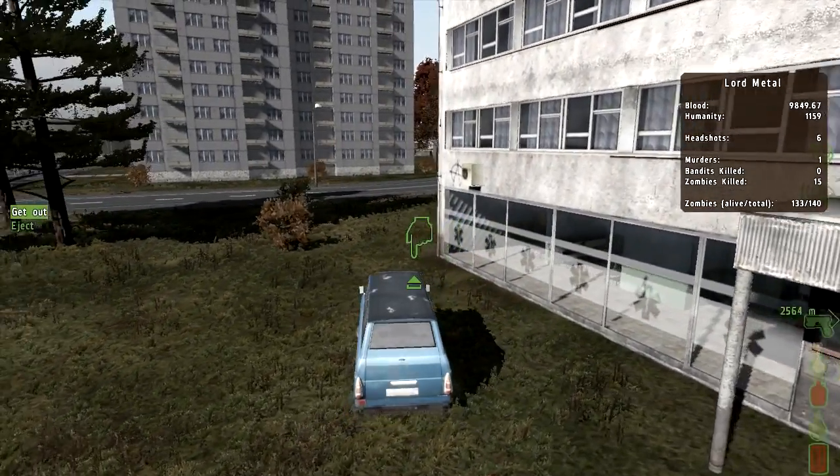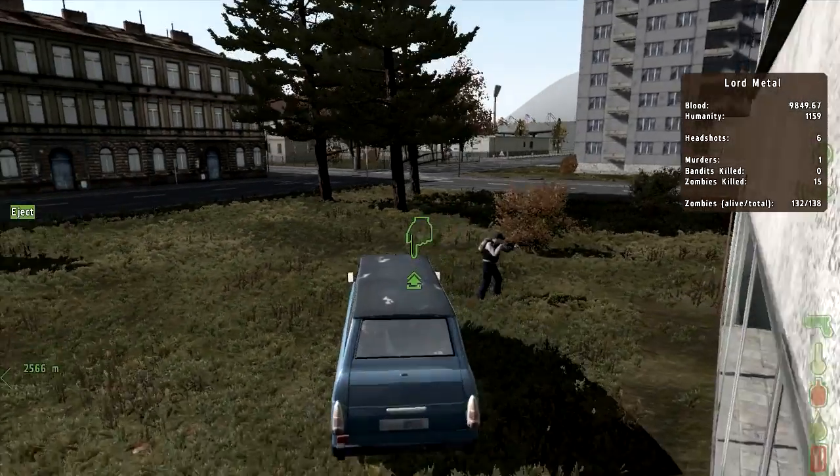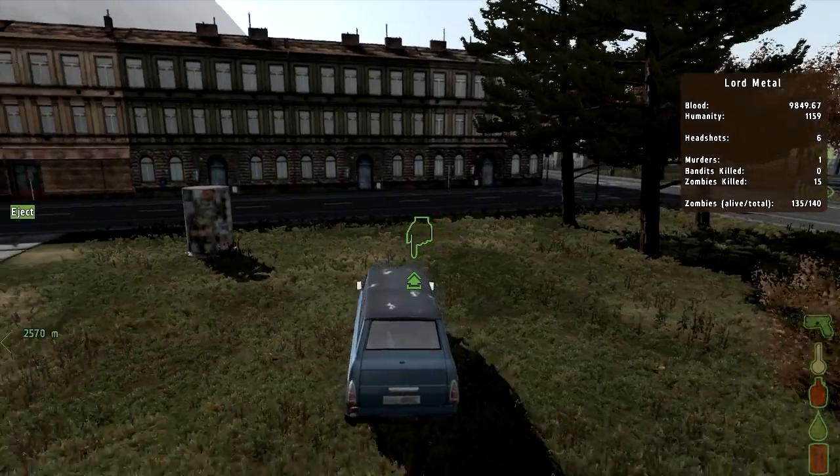Now about the ambient life — they're taking inspiration from ArmA 3 grass. They're also trying to implement something really cool: if you eat something, you'll drop an empty can.